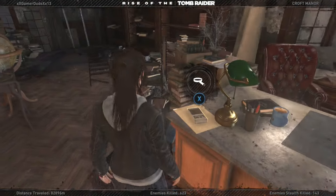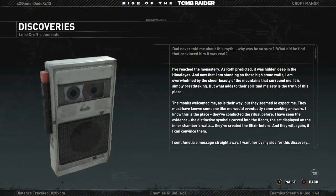There are two things by the office desk. Here's a recording: I've reached the monastery as Roth predicted — it was hidden deep in the Himalayas. Standing on these high stone walls, I am overwhelmed by the sheer beauty of the mountains. What adds to their spiritual majesty is the truth of this place. The monks welcomed me as is their way, but they seem to expect me. I have seen the evidence — distinctive symbols carved into the floors, art on the inner chamber's walls. They've created the elixir before.